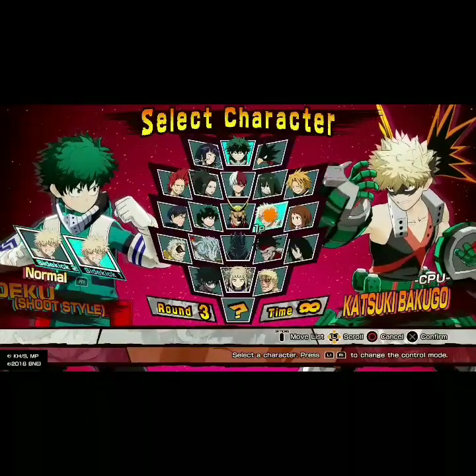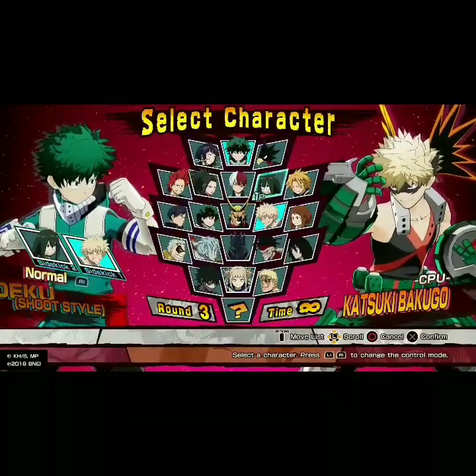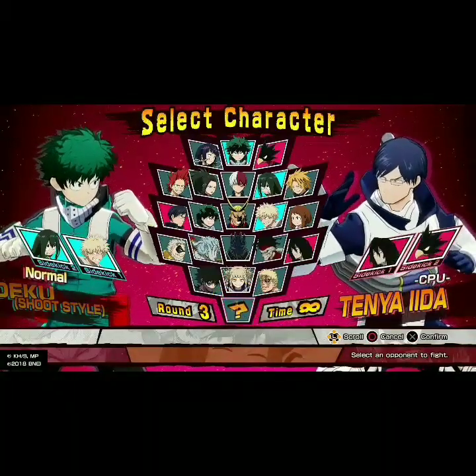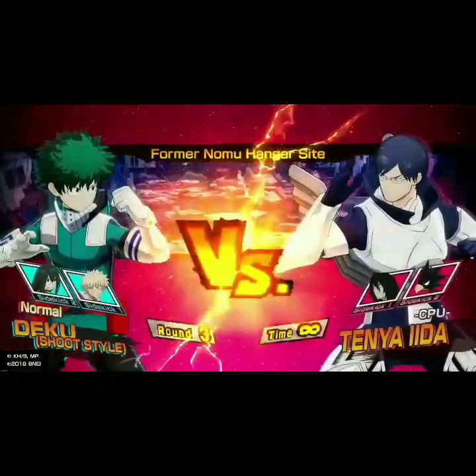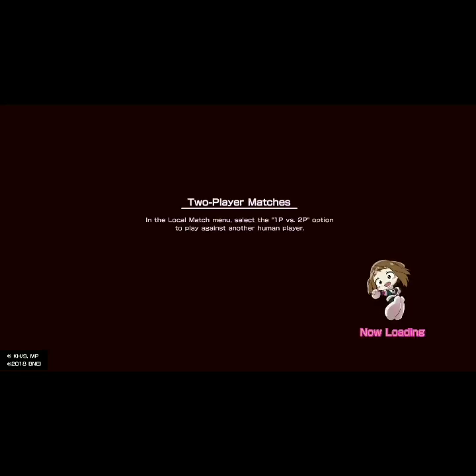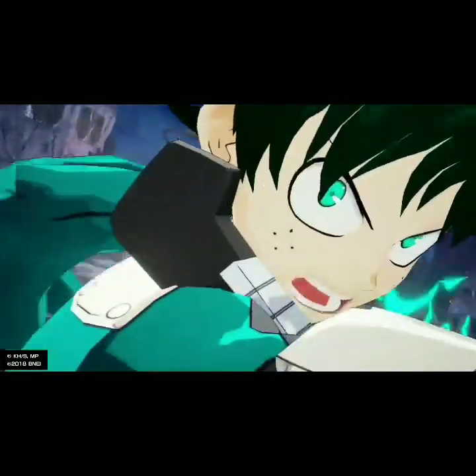First point: character creation. One of the things I would love to have in a My Hero Academia game is character creation. I'm going to be taking elements from some other games with character customization too. Imagine you can create a character in My Hero Academia — that would be super cool. You are welcomed into the world of My Hero Academia right at episode one of the show. You get to choose what type of quirk you want. There are three different types of quirks in My Hero Academia — mutant, emitter, and transformation.